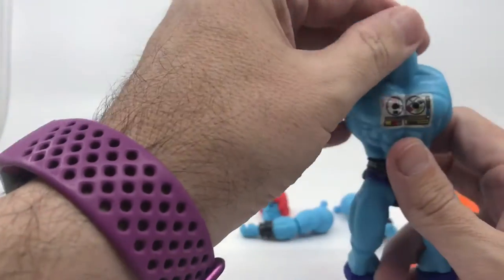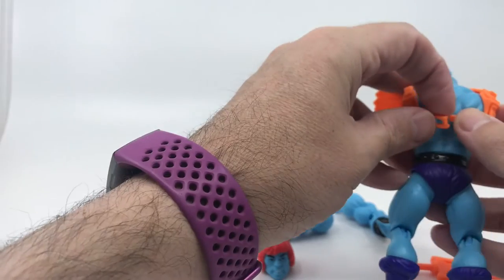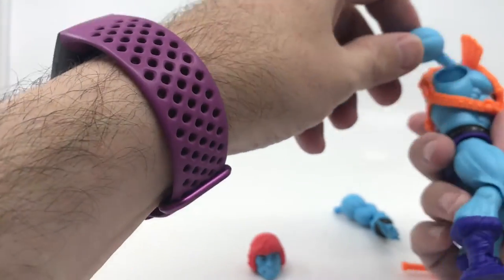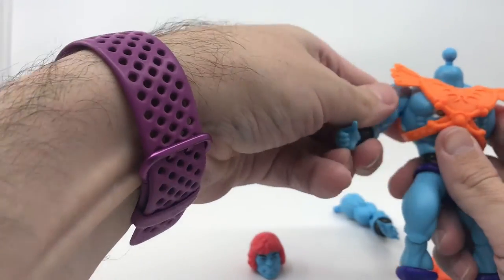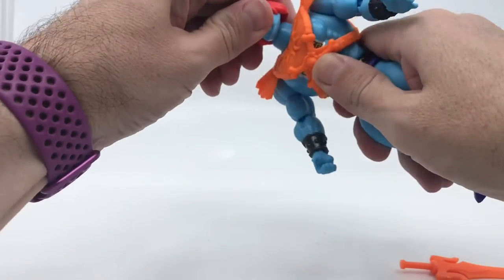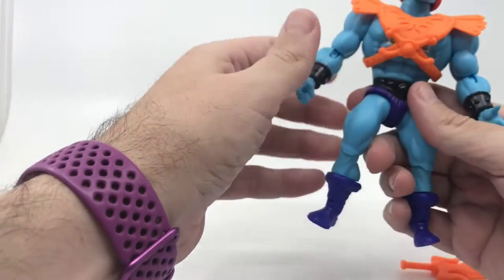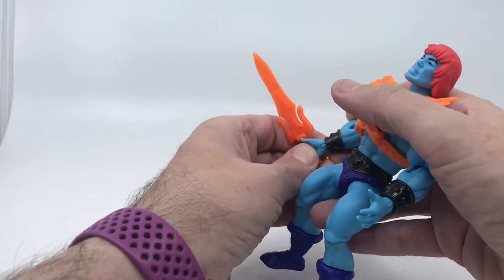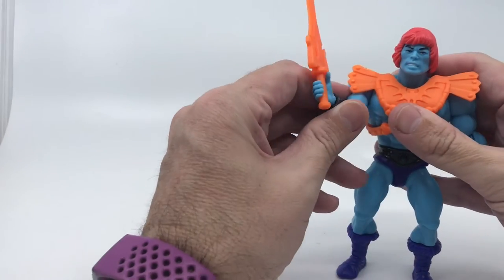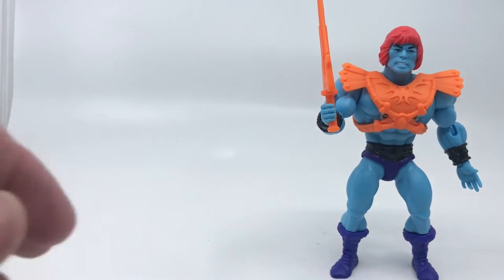You can swap the torsos and clip the waist back on. You can see the dumbbell joint there in the top of the neck. It was easier to get the harness off this way — you only have to undo the back part. Clip that back on, make sure we put the right arm in the right socket — they just click with a very satisfying click. Pop the head back on. And there is Faker. He gets a very good grip on his blade — much better than some of the earlier He-Man figures.